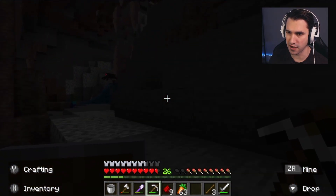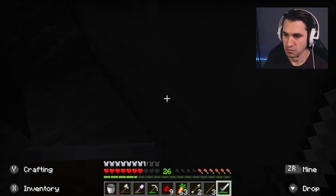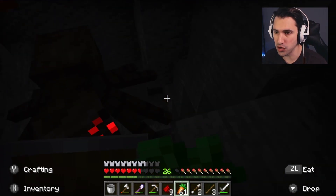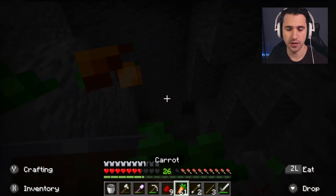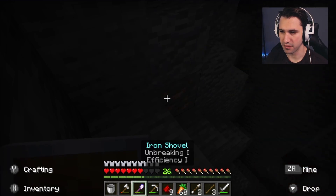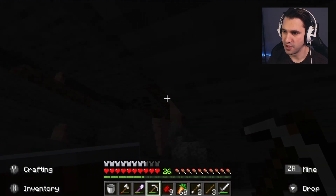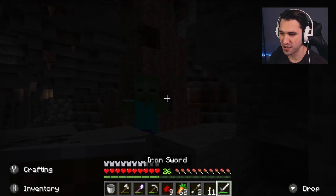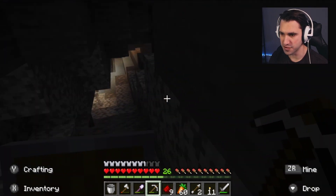I gotta find coal, I gotta go up here and find coal. Why did I fall into an abyss? Oh my god, no. Okay, we're good - holy moly, we found iron! Not all bad. Yes, oh my god, thank god we got it! I don't even care about the zombie. Get your own coal - that's what I wanted for Christmas, Santa. I wanted coal!